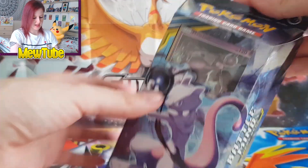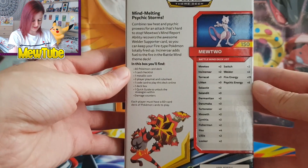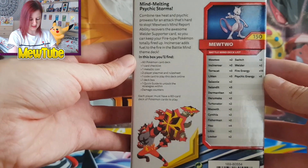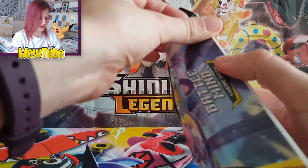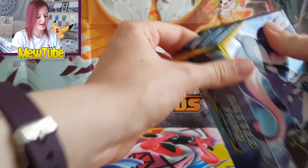This is the Battle Mind theme deck. We've got the types up here — it's Fire and Psychic — and then you also have the theme deck list here. I'm not going to go through it right now, so if you want to see what's in it, pause the video and look at that. I'm going to get straight into this.